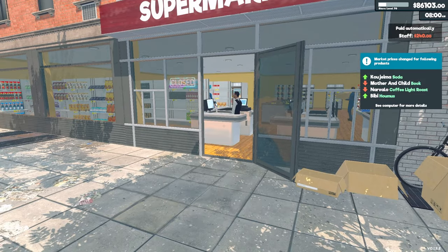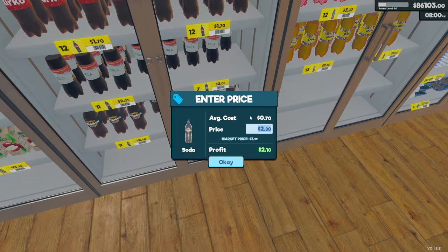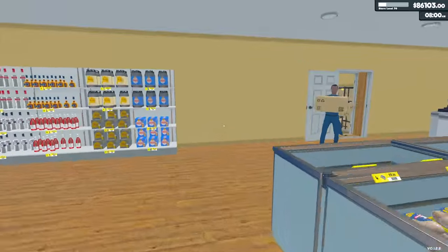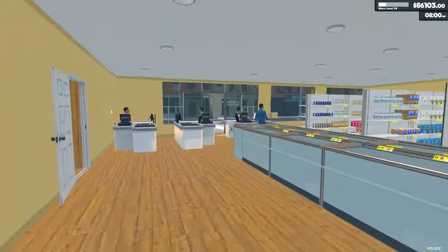Soda, book, coffee, and hummus changed pricing — so 3.3. That's all the prices updated for the day. There's probably a lot of stock I'm going to need to replenish. It was pretty productive. I see things aren't really increasing, and I do understand that this is an early access game, so the profit seems stagnant.